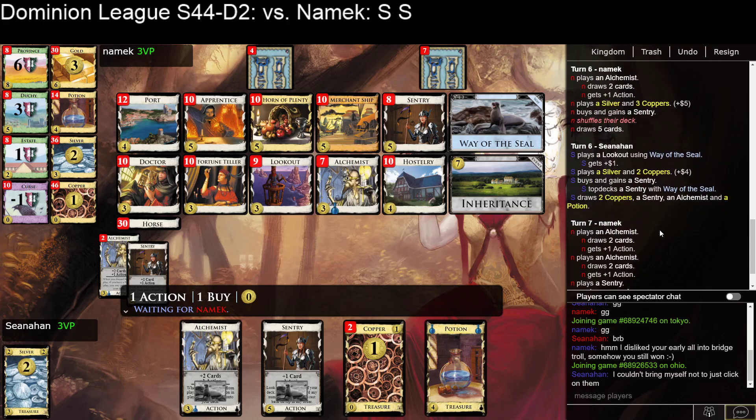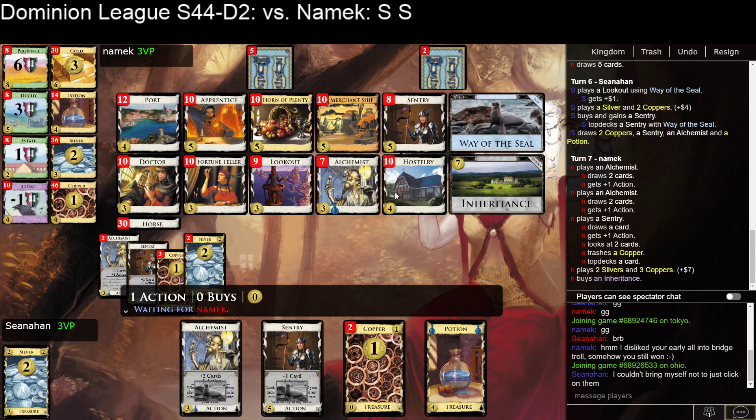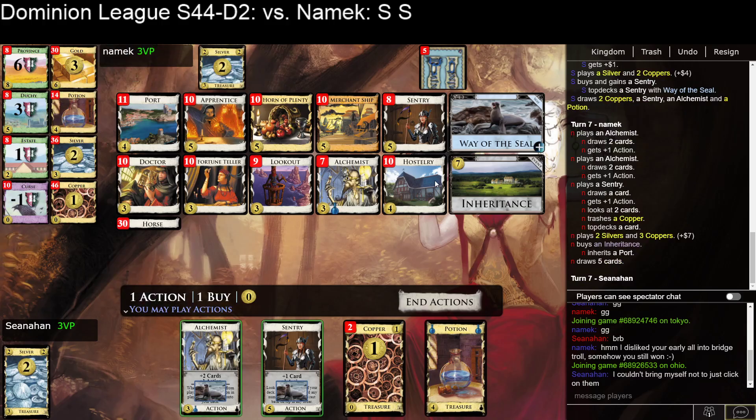But the fact that I missed — that bottom-decked my Alchemist and my Potion — means I'm pretty far behind. They're Inheriting. I find it comforting that they're pausing now. I worked out at the beginning of the Kingdom that I didn't think Inheritance was that good — I couldn't find a good target for it. So the fact that they're pausing means they either thought they had a good target and are now reconsidering, or they just went for Inheritance by default because Inheritance is usually good.